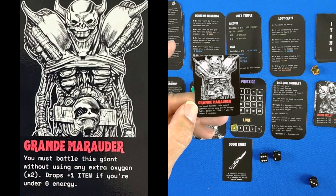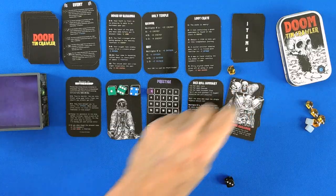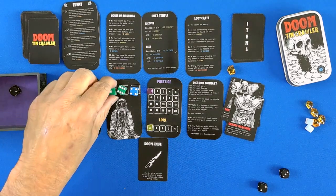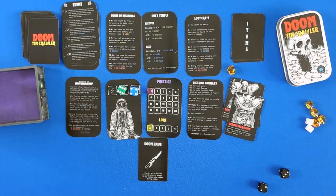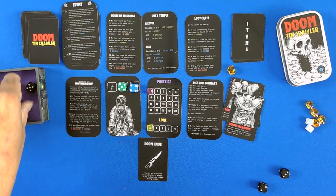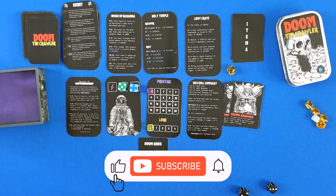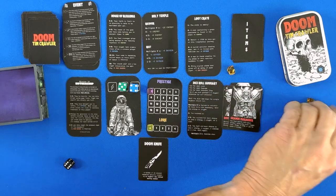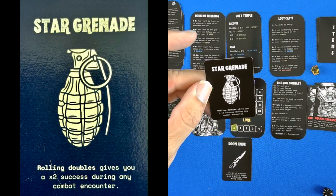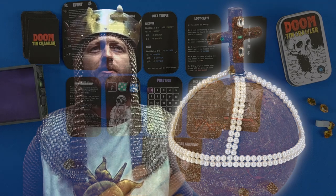Next, a grand marauder. You must battle this giant without using any extra oxygen. Drops 1 item if you are under 6 energy. The good news is I do have a doom knife, which gives me a 3 — that's still a fail. Then a 5, which means a 6 with the knife — that is success 1. And a 6 is also a success, so we gain another item. Rolling doubles gives you an x2 success during any combat encounter — that's really kind of nice.